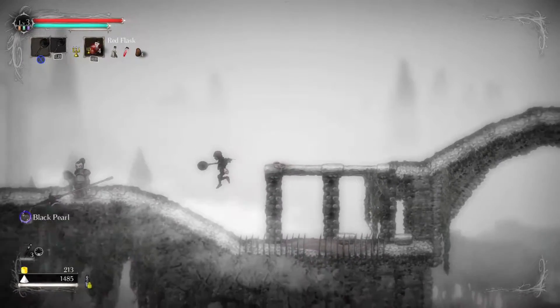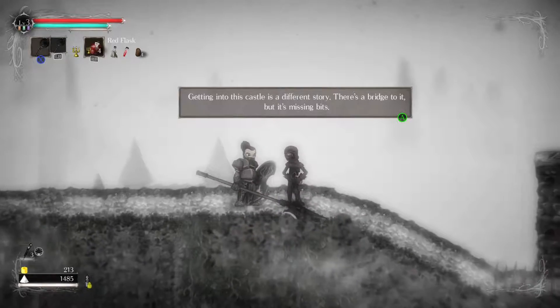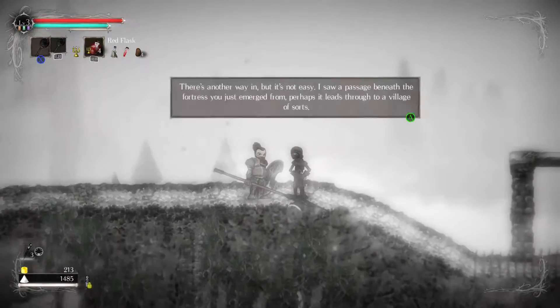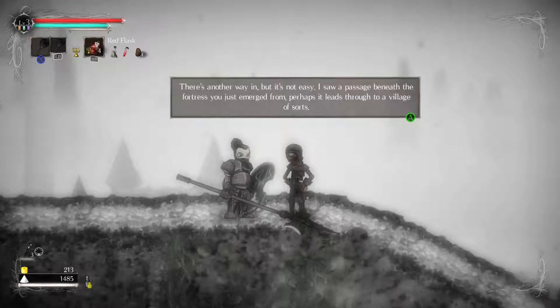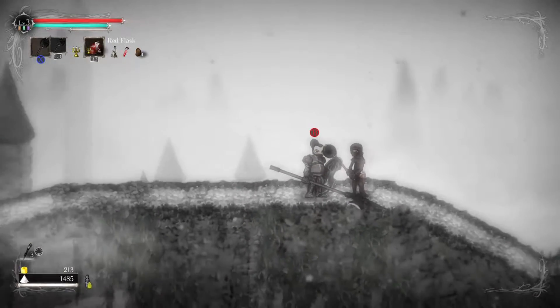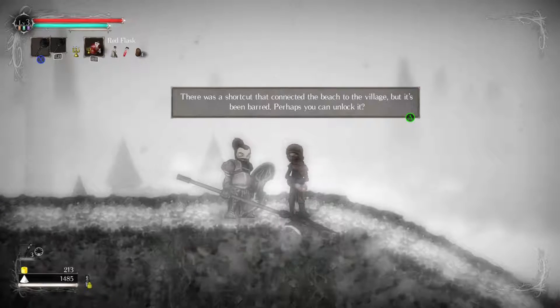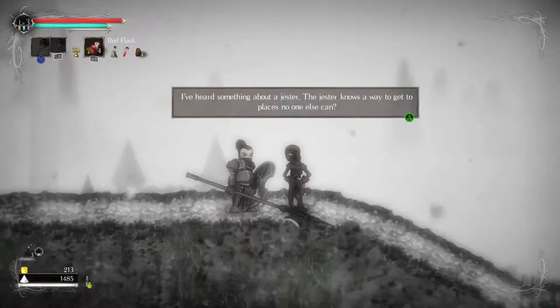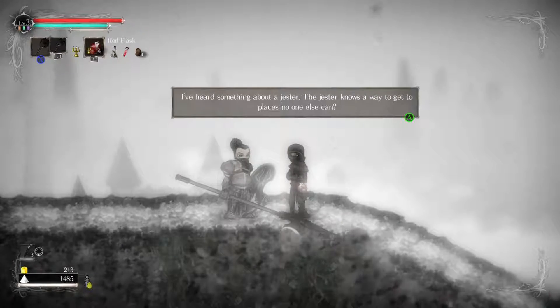Is that all you have to say? Black Pearl. Need those for abilities? Getting into this castle is a different story. There's a bridge to a missing... hmm. There's another way in, but it's not easy. I saw a passage beneath the fortress you just emerged from. Perhaps it leads through to a village of sorts. There was a shortcut, but it's been borrowed. Perhaps you can unlock it. Heard something about a jester - the jester knows a way to get to places no one else can.